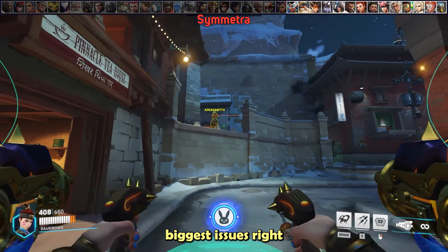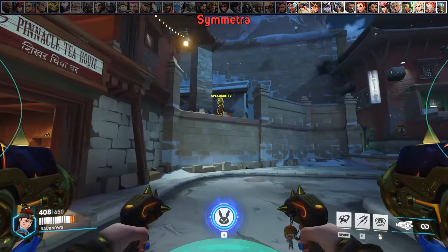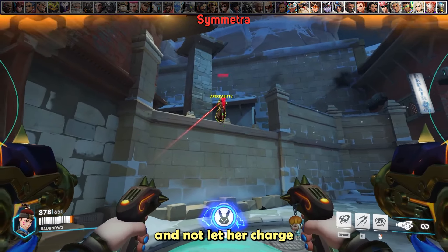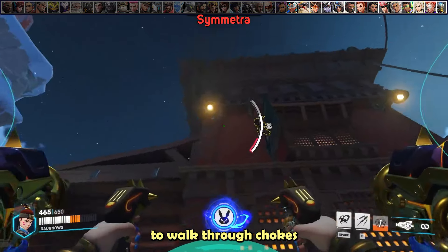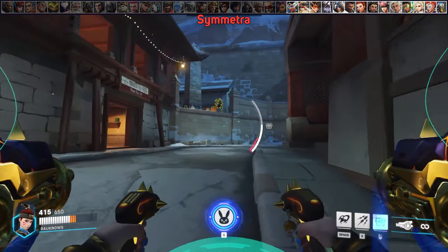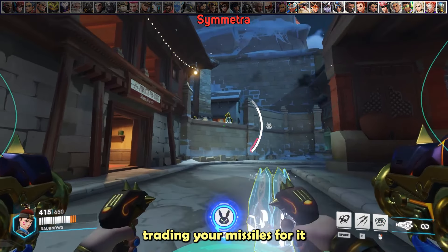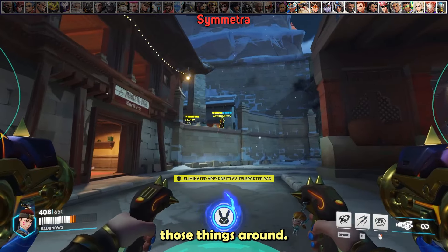Symmetra is one of your biggest issues, right alongside Mei, because defense matrix cannot stop beam damage. Play at distance and don't let her charge her beam on you. While her beam can hurt up close, don't hesitate to walk through chokes and destroy her turrets for your team, then back up, reset, and reengage. Anytime you see her teleporter, trading your missiles for it or primary firing it is always worth it — do not leave those things around.